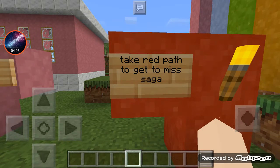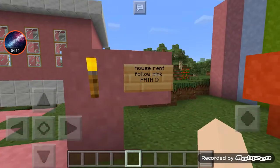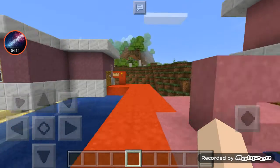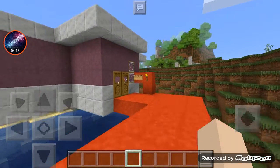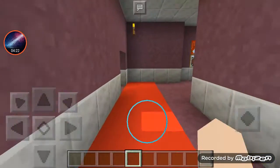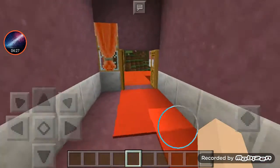Take the red path to go to Mrs. Zaga's house. This is a house you can rent — I think it was $500. This is Zaga's house; I decorated the inside, and I'm going to fix it up more later.